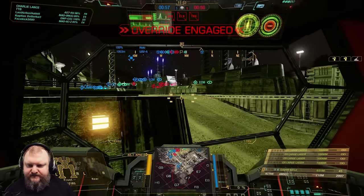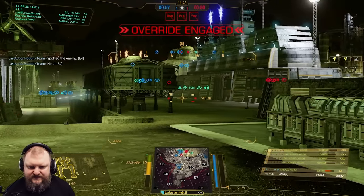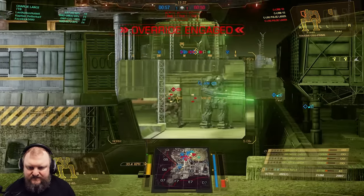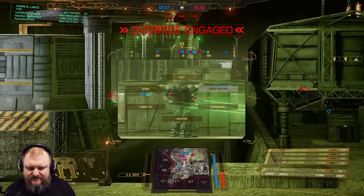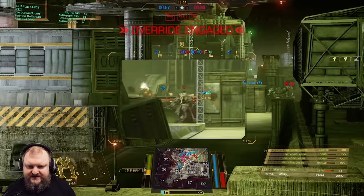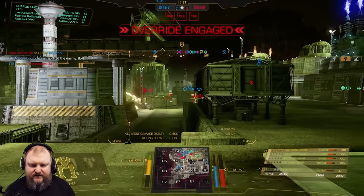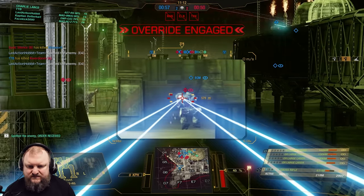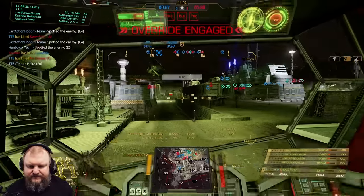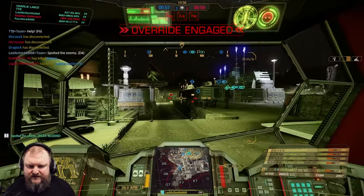We're going to support by pushing from Echo 4. Guys, let's turn around if you're in Echo 4. That's fast — make sure they don't chew up our armor. That was a nice hit on him. What the hell? That target's not friendly. Guys, there's a stealth enemy Atlas over there — Foxtrot 5 is marked. We got one, we got two. I need help though.